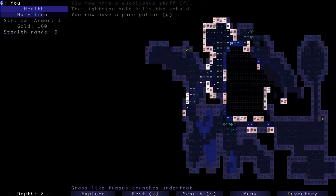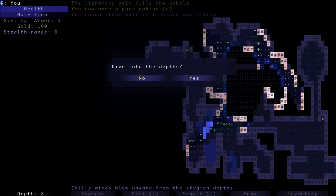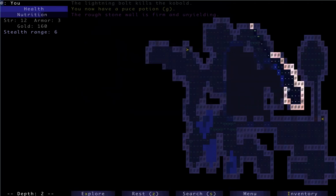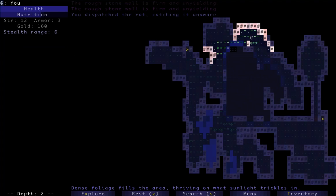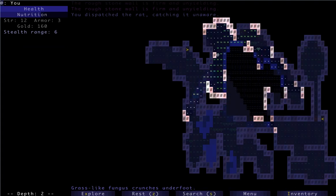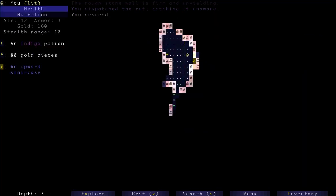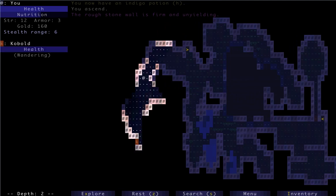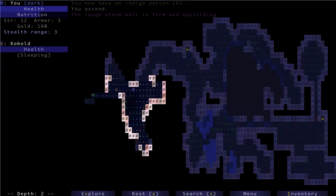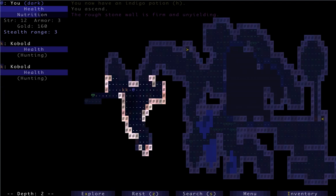And a puce potion. There might be some stuff down here — let's not dive into the depths. There's a rat — dispatch him quickly. Now we can start moving over to the left. I might grab that potion. I usually don't like to get too ahead of myself, but occasionally I'll grab one. I can kind of do some batch ID action here.